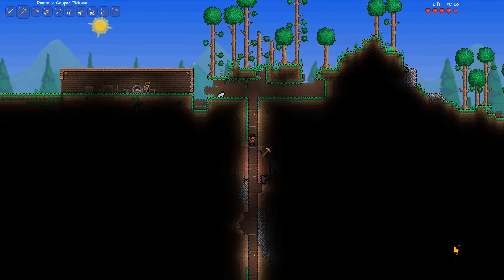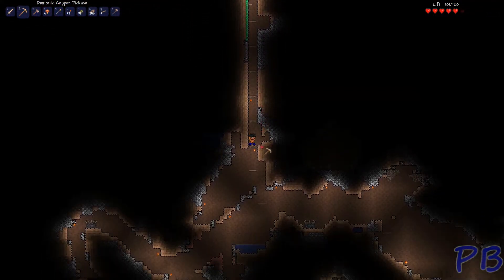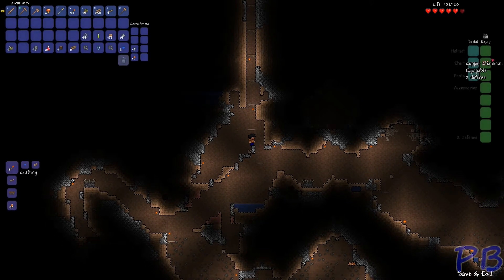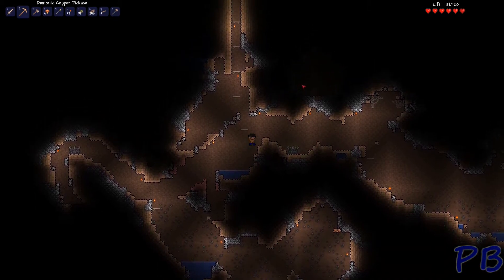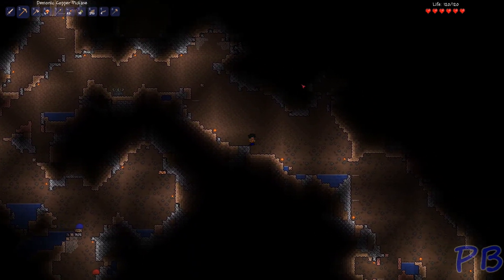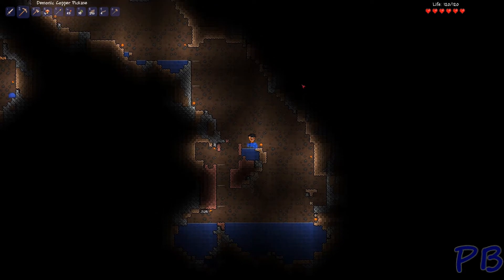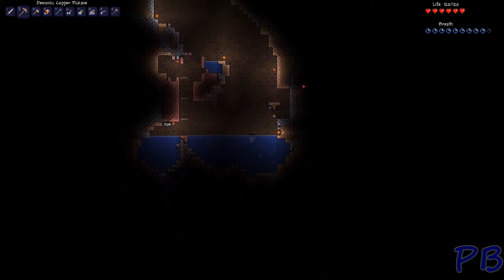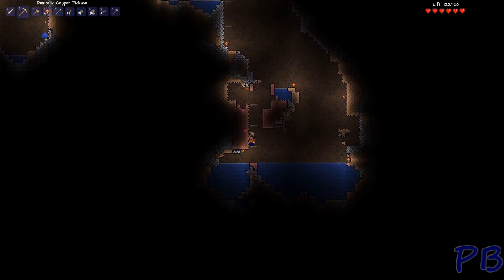Hello once again ladies and gentlemen to another episode of Terraria. What we've got going on here is more mining - trying to build up more armor because right now we only got the chest plate, and a simple two defense is not going to cut it. Since we picked off last time, the terrain is leveled out, the mine is well underway, and now we're just trying to get everything squared away, get some more copper, continue building the armor set, and get the house fleshed out so we can get more NPCs to move in.